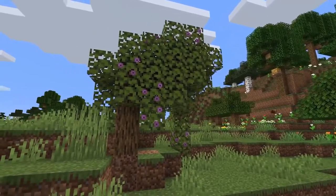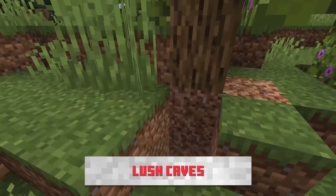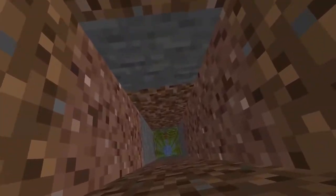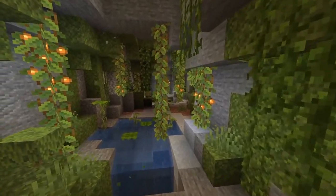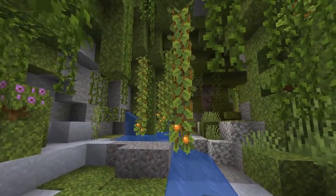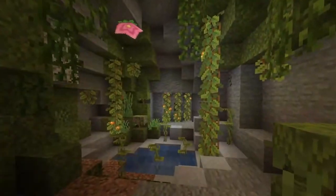We have a brand new tree called the Azalea Tree. I won't get into much detail there, because what we're looking for is actually underneath the tree. Underneath every Azalea Tree, there are these new caves called Lush Caves — and this is just one of the many reasons they call this the Cave Update. This is just scratching the surface, so stay tuned, because there's so much more to come.